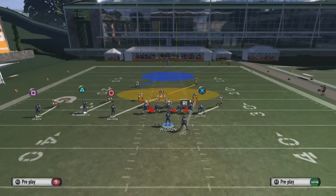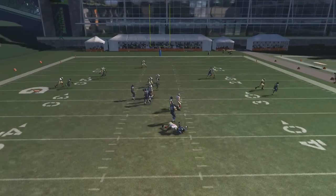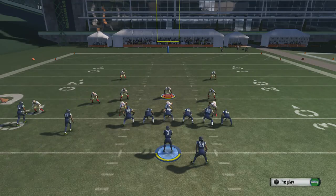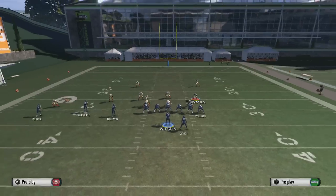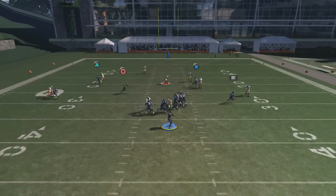Bluff blitz the right outside linebacker, get the middle linebacker, hold L2, and we get a nice B gap. The little trick is that you have to have them at least five to six or seven yards behind the line of scrimmage and hold L2 — or if not, it's not going to come in. So: pinch down, crash down, bluff blitz the right outside linebacker.